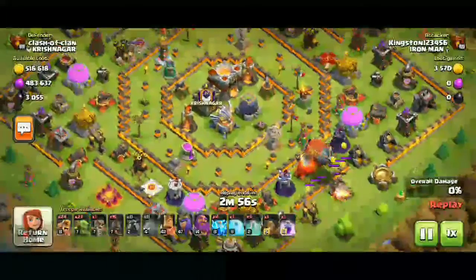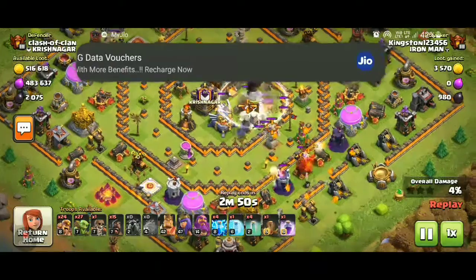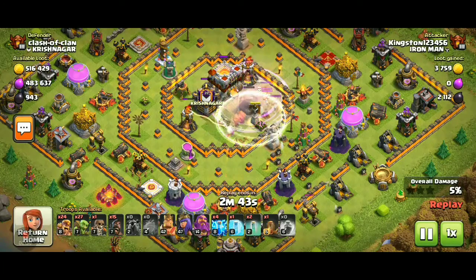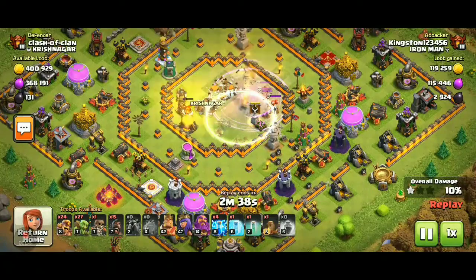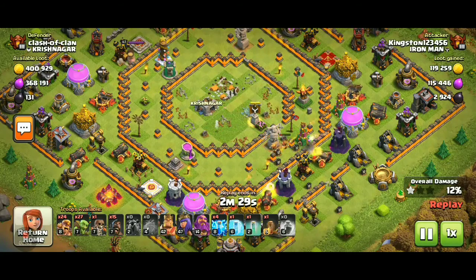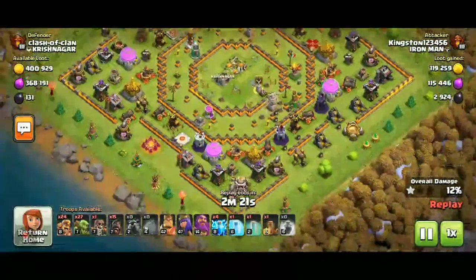First I dropped a lava hound, along with a blimp, to get access into the center. Blizzard went over there trying to get the full compartment, as well as some damage to the other objects. One invisibility spell is left, and the wizard tower took some damage.